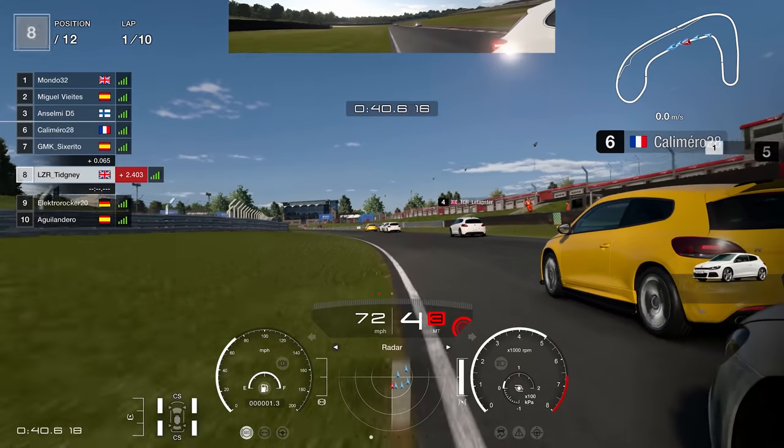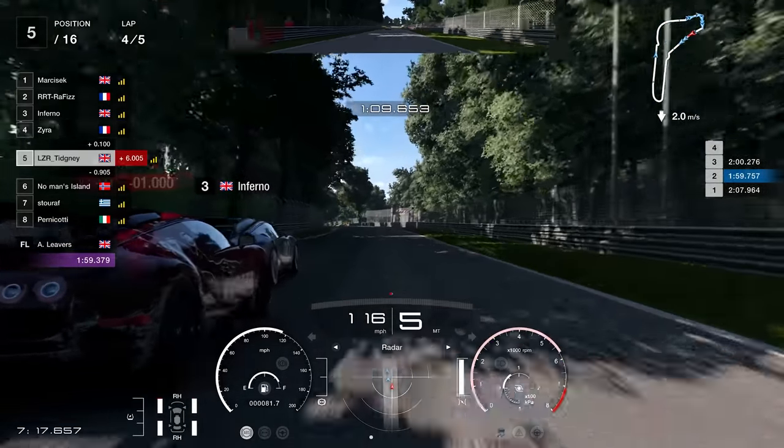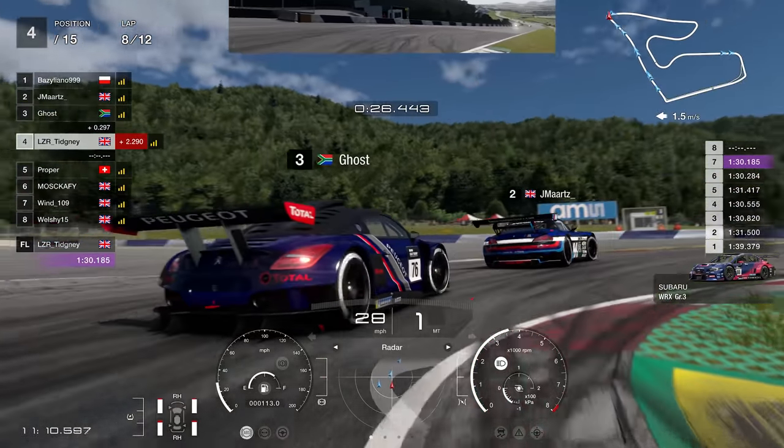This week I go 4-wide at Brands Hatch Indy, I see if the Itenza can out-drag a Veyron at Monza, and I absolutely send it on a Subaru at Red Bull Ring.